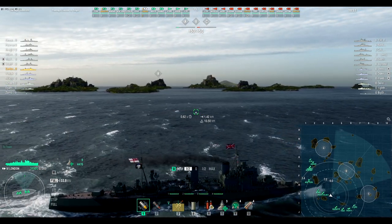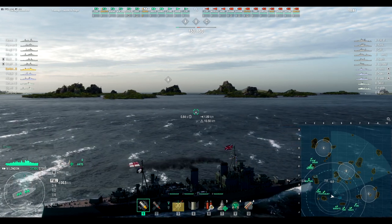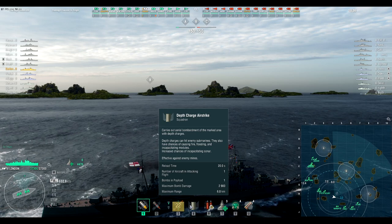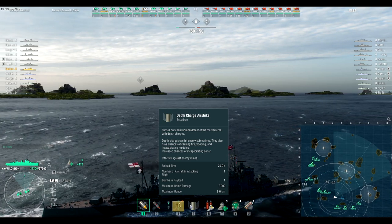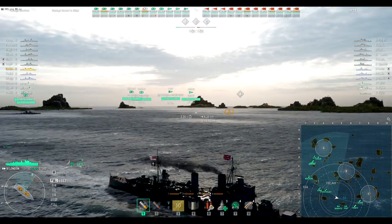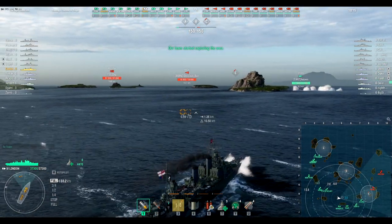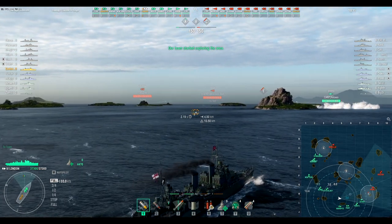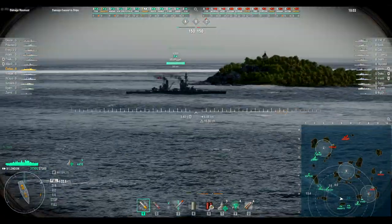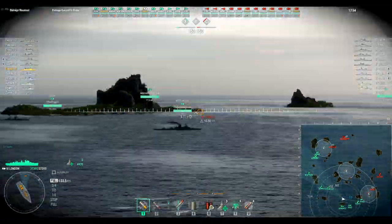The first few minutes of these games are always so boring. My torp range is seven kilometers, which is pretty good, and I have depth charges with a six-kilometer range. There's one sub but I'm pretty sure he's going toward A since they typically spawn on the same side of the map. Lots of battleships for me to farm — good. There are enemies pushing into C; looks like the Gaide, and those two are the div pair.